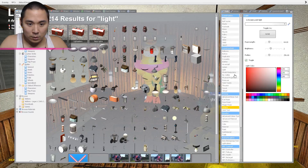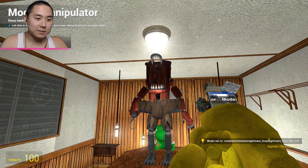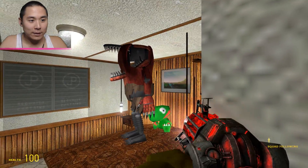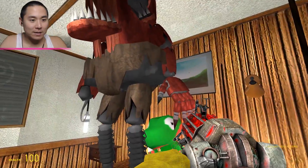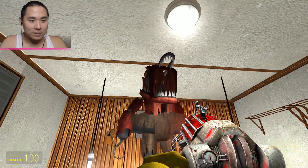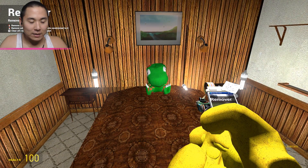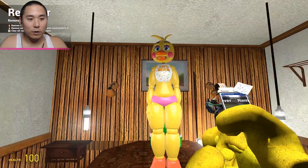Chica, you gotta get into position — oh gosh, I accidentally did that. What kind of creature is this? Obviously it's Nightmare Foxy, but oh my gosh, kill it with fire or something! We're going to have to take out Nightmare Foxy — this is like pregnant Nightmare Foxy guys. If you have a new name for her, let me know in the comments below.